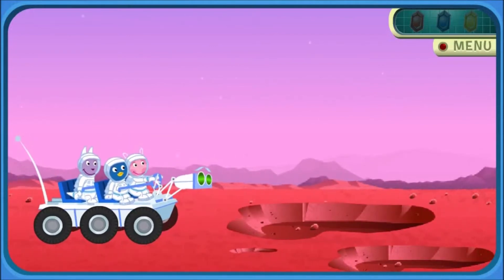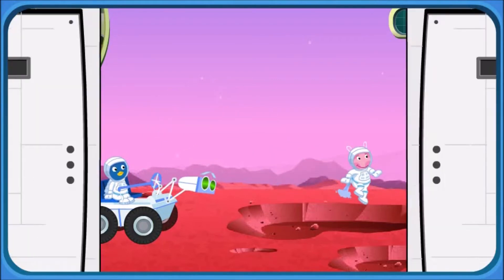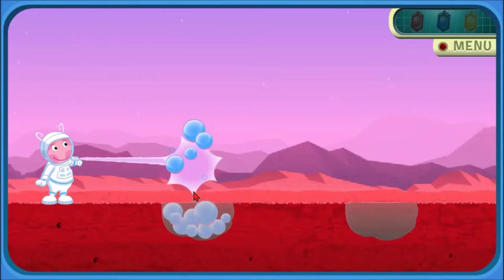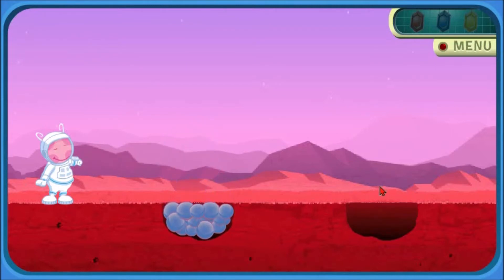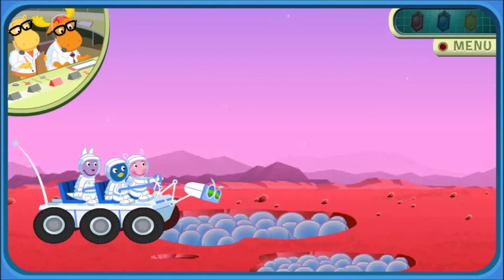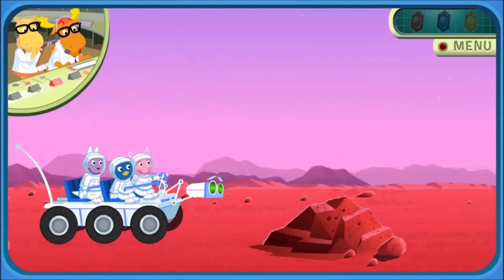Uh-oh. We're blocked. Commander Uniqua, your instructions are: fill up these holes with your Moleculotron. Use your mouse and click over a hole to fill it up. Mission accomplished. Good job. Now Rover can pass through. Use the right and left arrows and space bar to guide Rover.